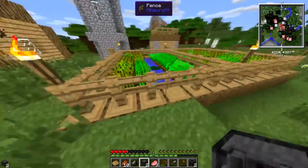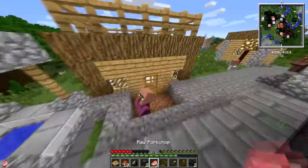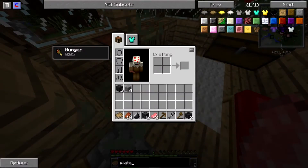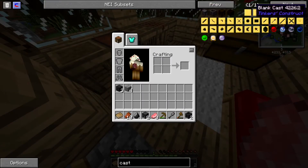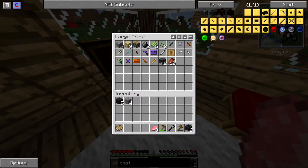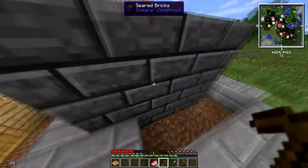The casting table is going to be used for making casts and cast plates. There are all the different kinds of casts. What's the difference? Well, one's probably made out of gold and one's probably made out of aluminum or brass.